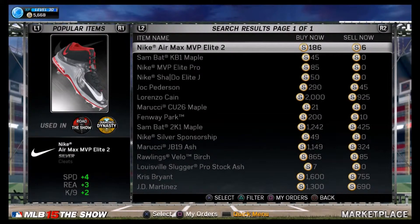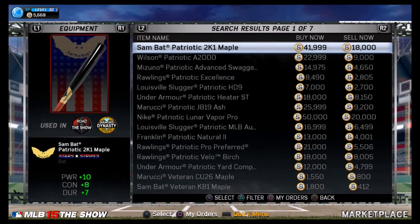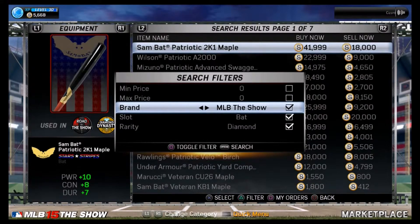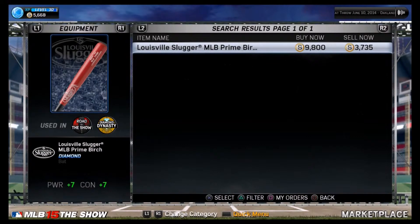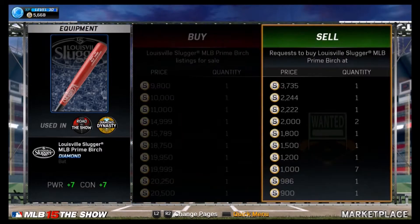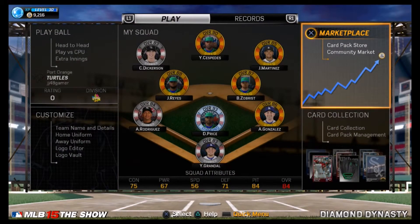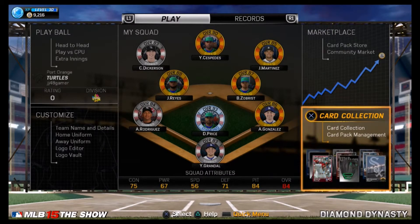Let's go to equipment and filter by diamond. It's a bat — Louisville Slugger. Boys, boys, boys — thirty-seven hundred stubs! We're gonna sell that. We just made back 99% of our money. We went from 6,000 to 9,000 just like that. That is our second diamond — it's not a player, but it gave us 3,700 stubs back.